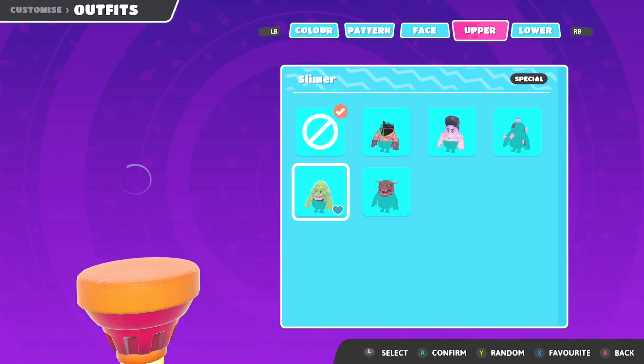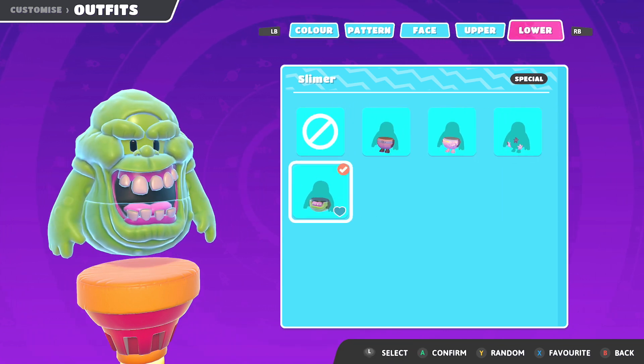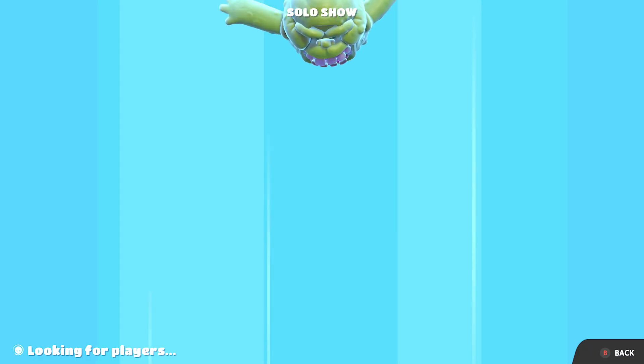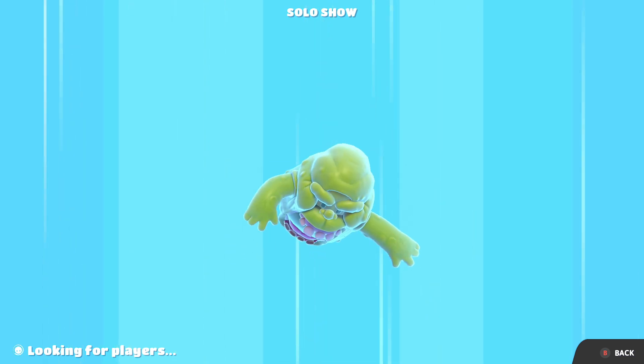Now, despite me never playing Fall Guys until today, I still bought this DLC, and I think for my first game I'm going to dress myself up as Slimer. And in doing so — oh, look at the cute little butt. Just adorable. And I guess I'm dropping into the game right now? I have no idea how to play.